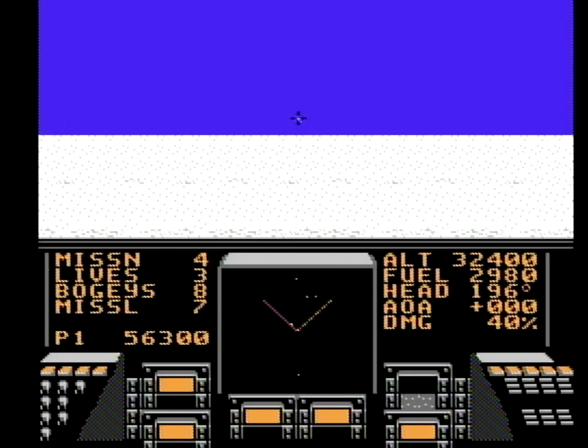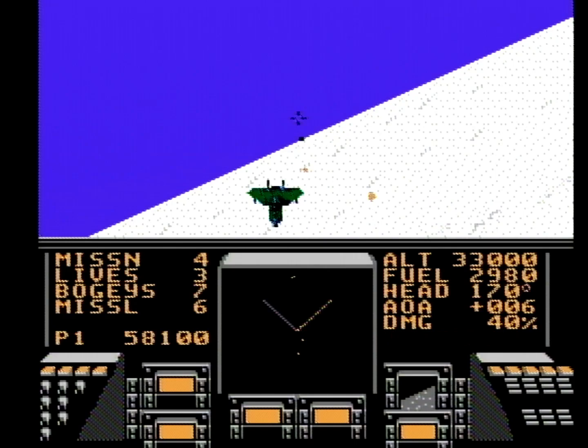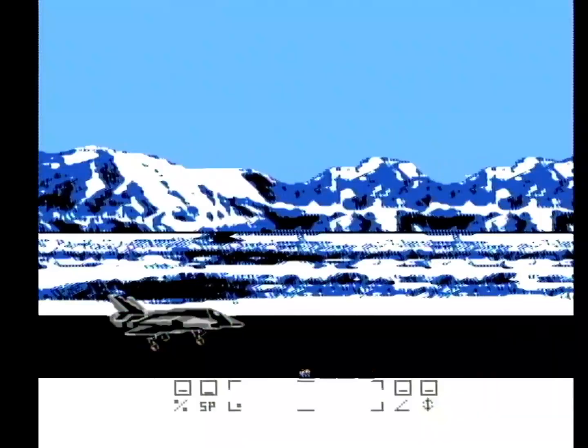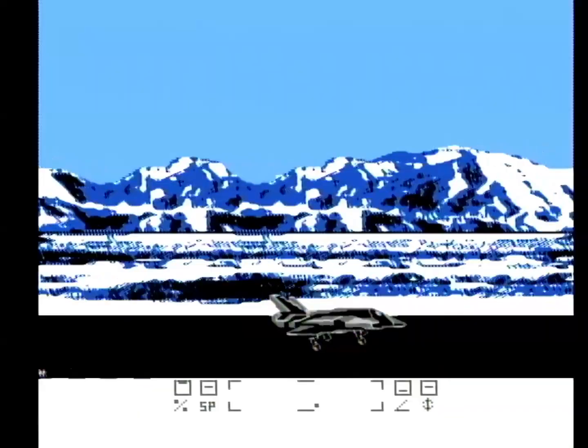This is a game that loops on and on and doesn't end. Each mission adds two new bogeys you need to shoot down. Level 1 starts with 4, level 2 has 6, level 3 has 8, and so on. After the 8th level, the environs loop, but the number of enemies continue to increase. At its heart, Stealth ATF was designed to be a high-score game, and with that, Stealth ATF gets repetitive and boring pretty quickly.